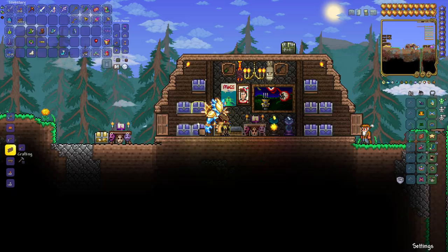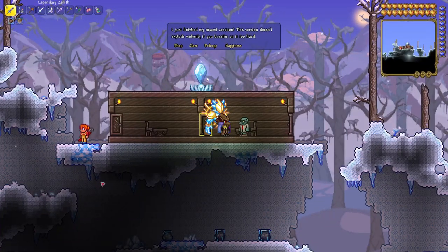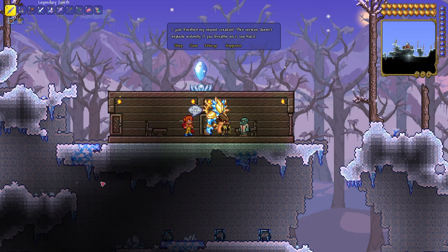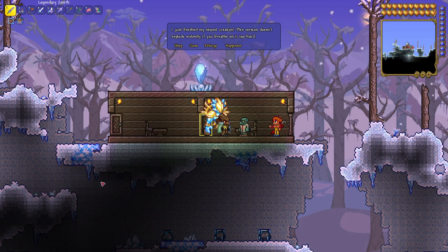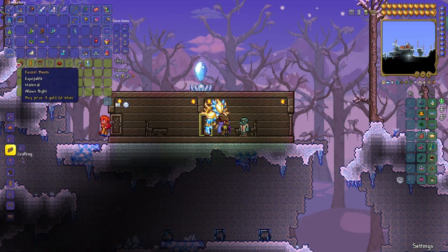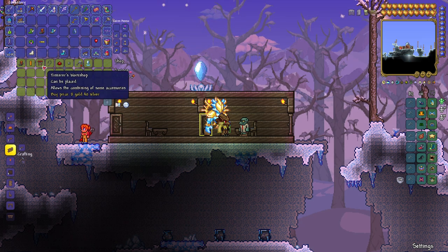Now let's show you how to craft the FrostSpark boots. To make the FrostSpark boots, we're going to need two things from the Goblin Tinkerer: the Tinkerer's Workshop and the Rocket Boots. In order to get the Goblin Tinkerer, you're going to need to wait until there's a Goblin Invasion, defeat it, then go underground to the Cavern Lair. If you use a Hunter Potion, you might be able to see the Bound Goblin highlighted in green. Find the Goblin, rescue him, get him back to the surface, and you'll be able to go into his shop. You can see right here you'll be able to buy the Rocket Boots and, more importantly, the Tinkerer's Workshop.